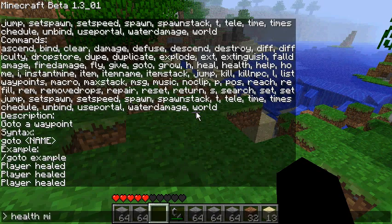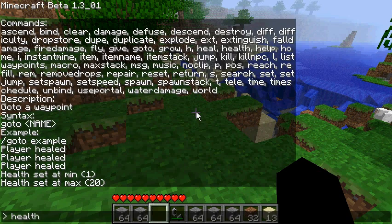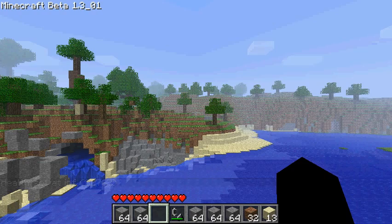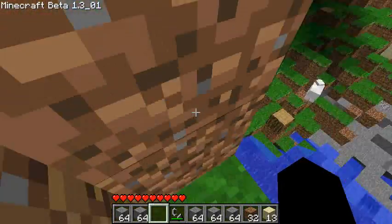'Health' does predefined figures: 'health min' puts you at minimum health, 'health max' at maximum, and 'health infinite' gives you infinite health — a very large number that you're unlikely to go through. 'Home' is next — it just puts you at your spawn point.